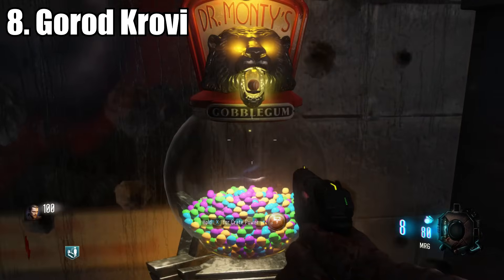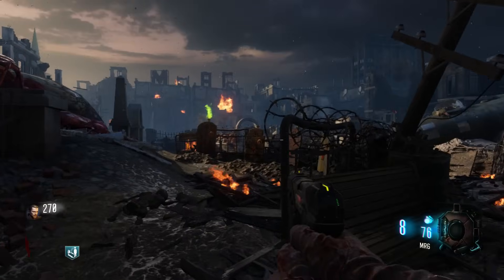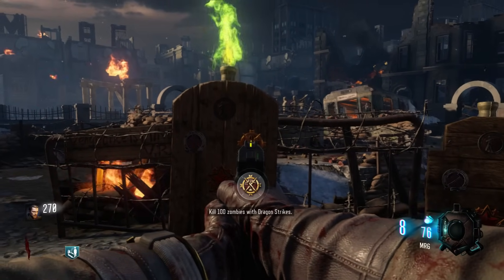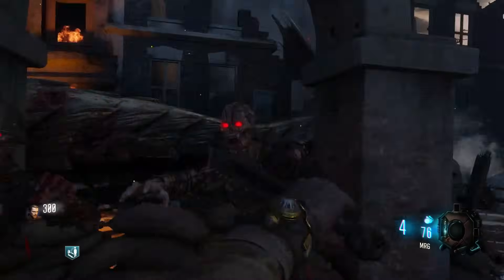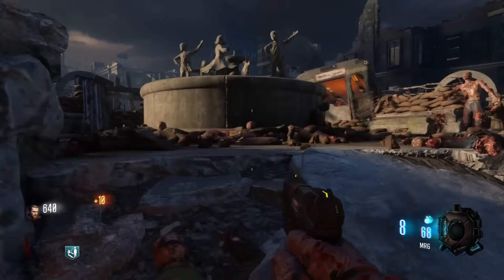At number 8, we have Gorod Krovi — Quick Revive, a Gobble Gun Machine, and the starting guns. What's interesting about this starting room is that you have challenges, which you may or may not be able to complete because you're limited to a specific area of the map. You also have to deal with the dragon constantly breathing fire on half of the starting room. There is a decent amount of space, but it's really hard to work with because of the way it's shaped — there's not a good training area. But hey, not a bad starting room.